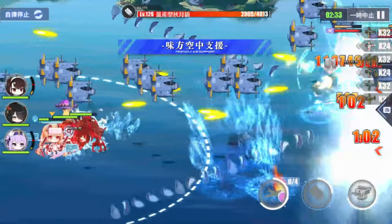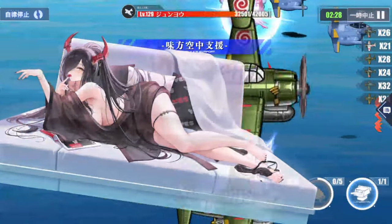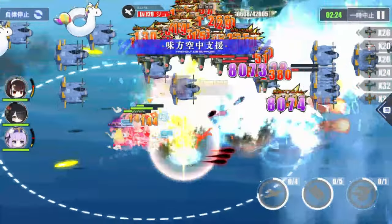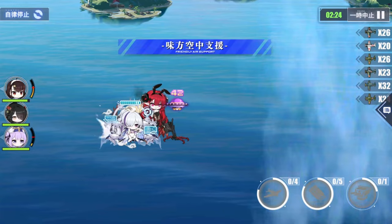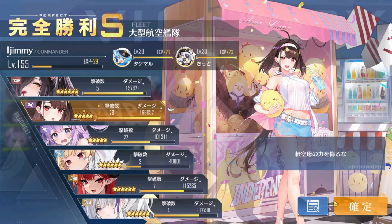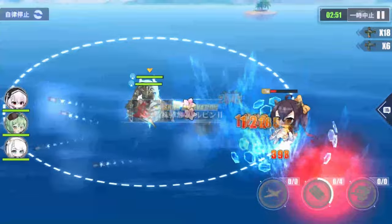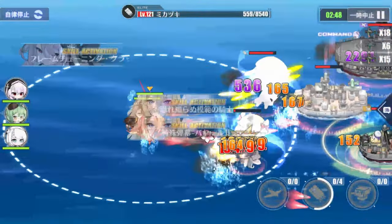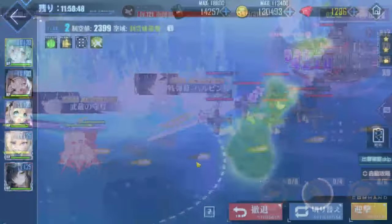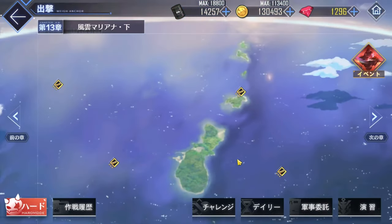There are many issues with campaign testing in itself. Chapter 14 introduces night battle mechanics that make targeting extremely wonky. Chapter 15 is a bit too difficult to gimp your fleet enough for differences to properly show. Chapters 12 and under don't have enough HP to test anything that is max leveled and somewhat strong. The only stage that remains is Chapter 13 — but unfortunately, as new ships keep getting more powerful, even Chapter 13 battles are starting to feel a bit too short.